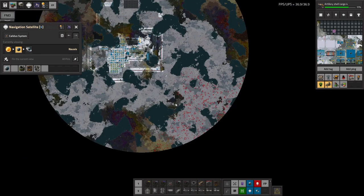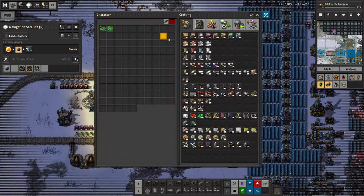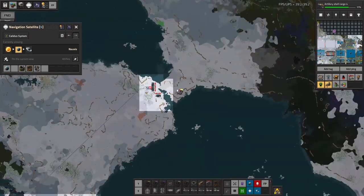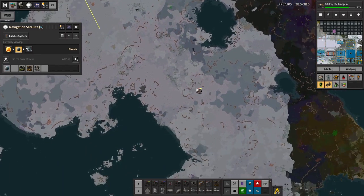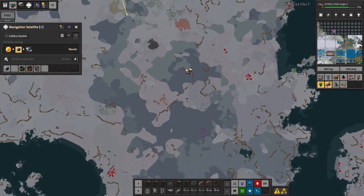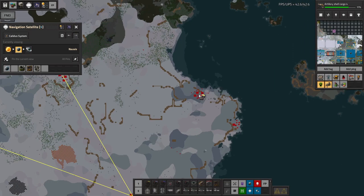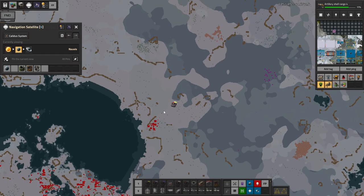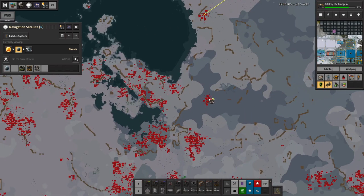But on the other hand, it's helped us beat the biters back to one quarter of the entire planet. Once we finally get them off Nalvis, we're going to be able to dismantle a lot of stuff. And the lack of biters in and of themselves is going to mean a little bump up in UPS, I think.